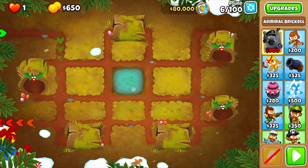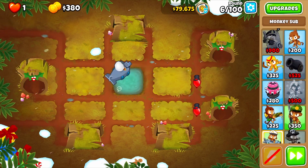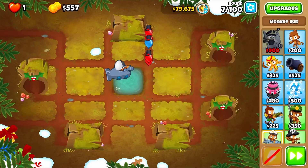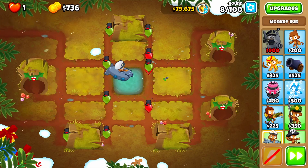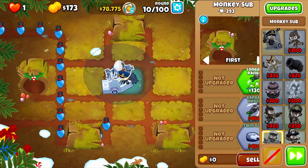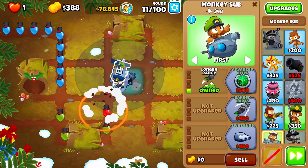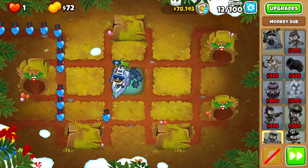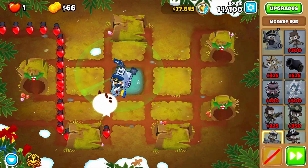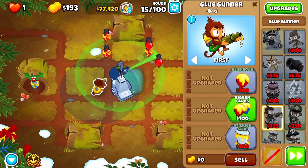The late rounds get pretty hard, so make sure to watch till the end. First up, place a sub in the top left corner of the pool. Now place Brickle in the bottom left. Upgrade your sub to longer range, then upgrade the sub to advanced intel. Upgrade the sub to submerge and support — this is important for round 24 when there's a camo balloon. Now place a glue gunner and upgrade it to balloon dissolver.